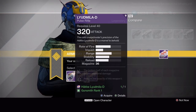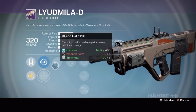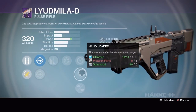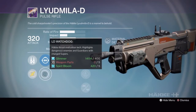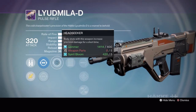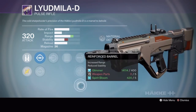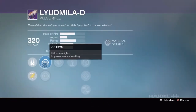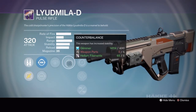Next up we have the La D'Amelia D pulse rifle. Rank 1 has SC hollow or LV assault glass, half full, Rodeo, single point sling, hand loaded or reinforced barrel. Rank 2 has SC hollow or LD watchdog, head seeker, full auto, high caliber rounds, speed reload or reinforced barrel. Rank 3 has GB iron or LC ranged, danger close, counterbalance.